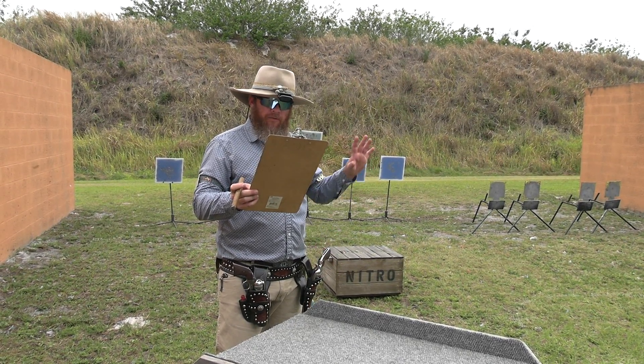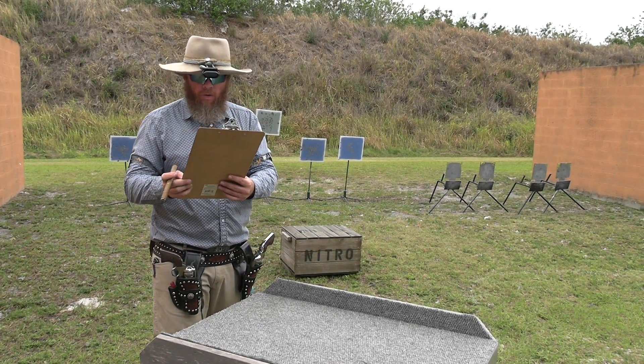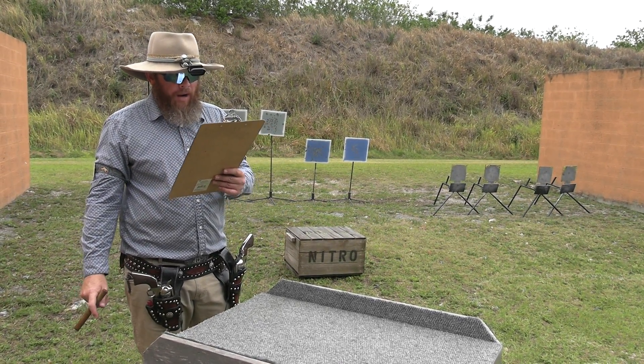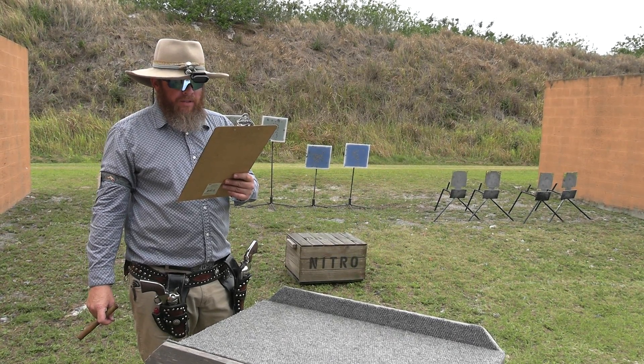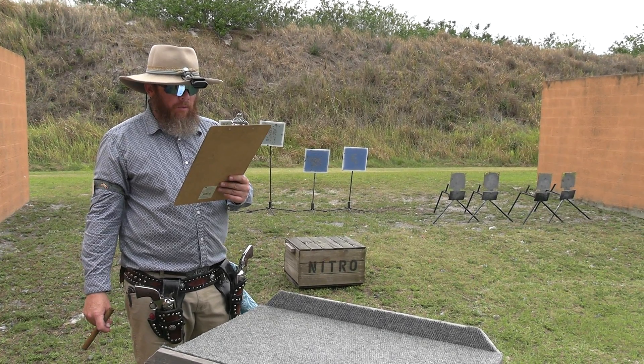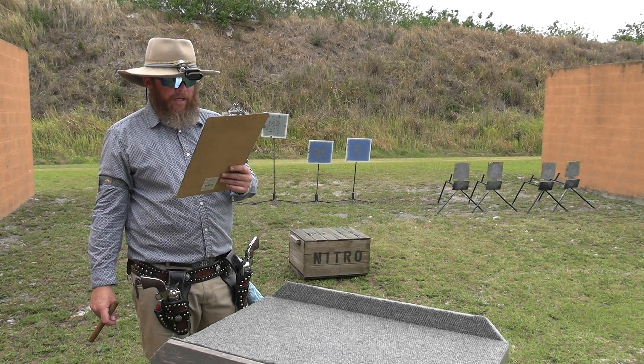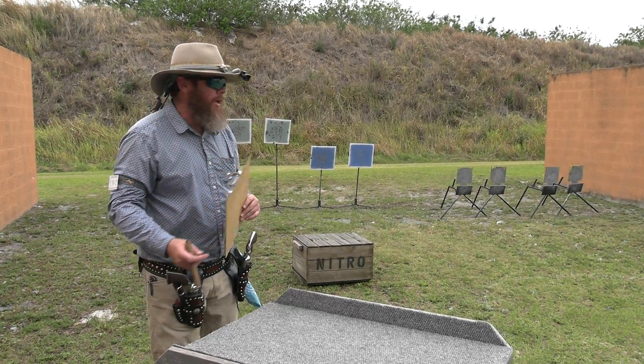Make rifle safe between the rails pointing at the left wall, or take it to the right table. At the right table, engage the poppers and tilt downs in any order. Make shotgun safe between the rails pointing at the right wall. Move to the nitro box and engage the targets with the rifle instructions.